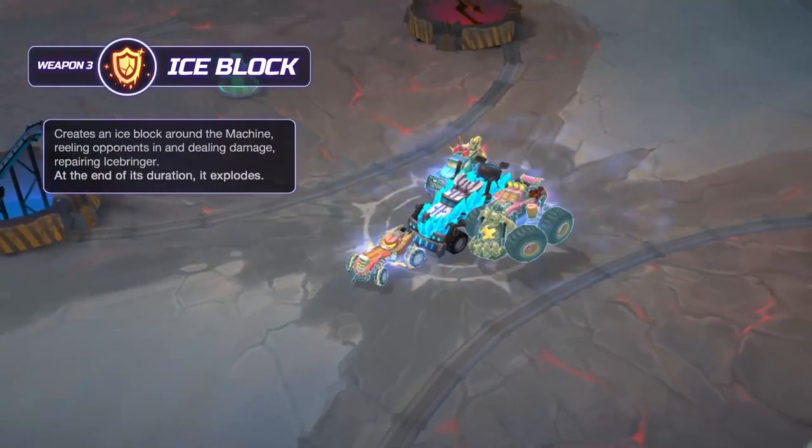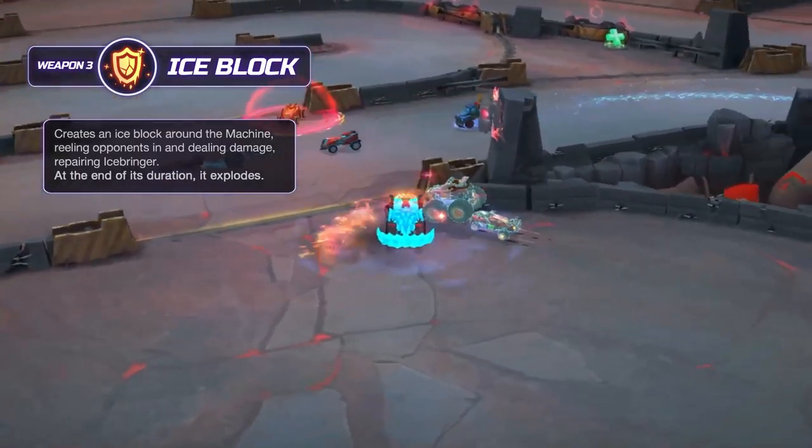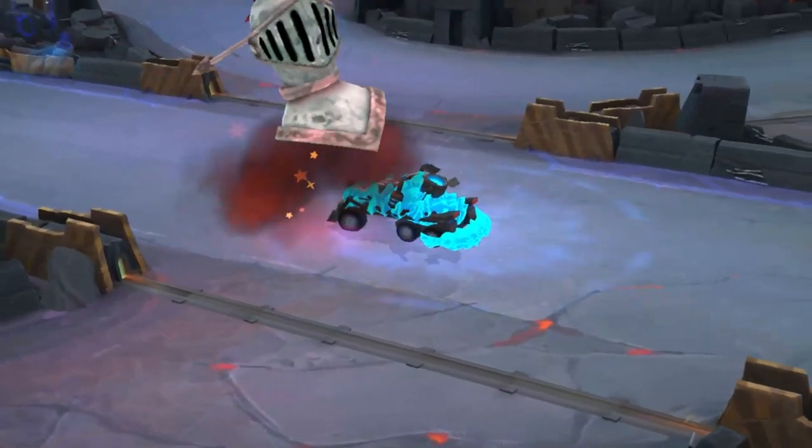Icebringer's weapon three is Ice Block. It creates an ice block around the machine, reeling opponents in and dealing damage, repairing Icebringer, and exploding at the end of its duration.